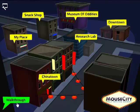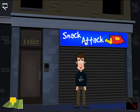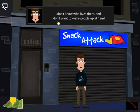So now what we're going to do is go to the research lab first — this is where Ray works. Before we go to the research lab, we can go to the snack shop and we see that this is the local snack shop. Ray must have been here to buy some snacks but it's closed now. I don't know who lives here and I don't want to wake people up at 1am. You click the intercom on the door — it doesn't matter. Now we go to the research lab.